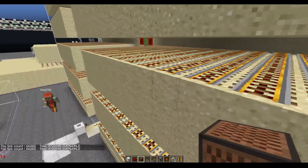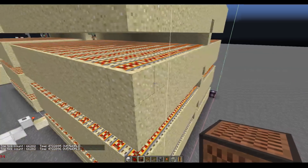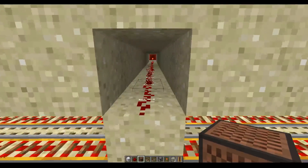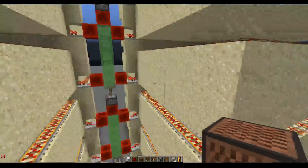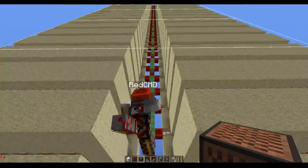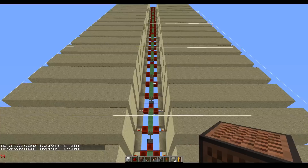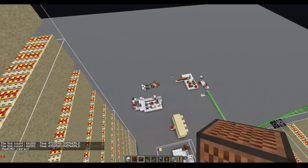The way that you can actually schedule tile ticks is to update sand. Because when sand gets an update, it falls — it needs to check if it can fall. That's how the tile tick limit gets exceeded, because there is tons and tons of sand. In between there is redstone, and all of these rails update the sand on top. We schedule all of the sand at the same time by retracting these pistons. All of them extend at the same time, and then it schedules more tile ticks than the game can handle, and those clocks desync.